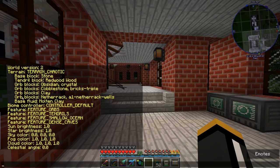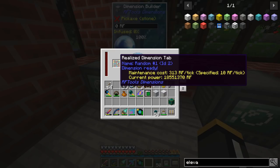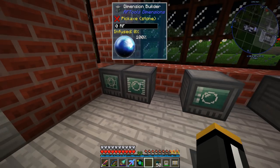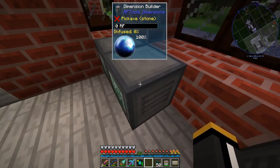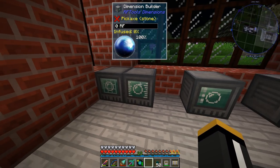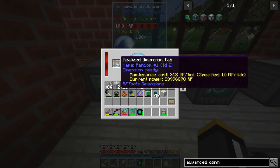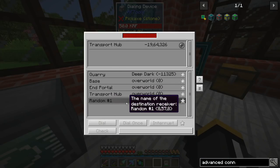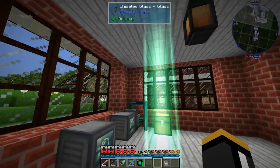We're going to learn how to select all the features we want when creating a dimension, but let's just see what this one looks like once the dimension builder is done filling up. The dimension builder can receive up to 50,000 RF per side, so you can push up to 300,000 RF per tick total. If a dimension requires more, you'll need more dimension builders. This dimension is now fully powered and safe to enter.